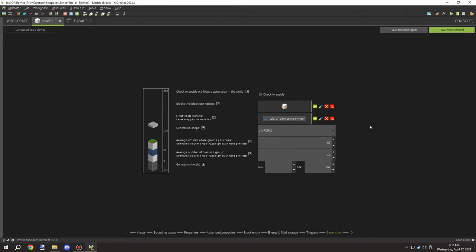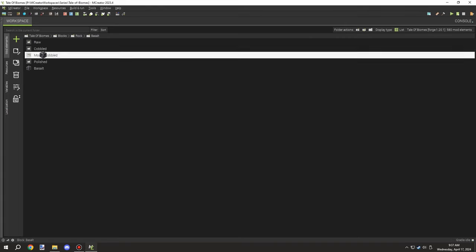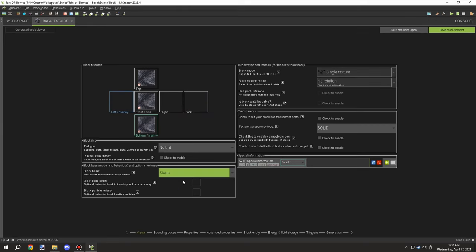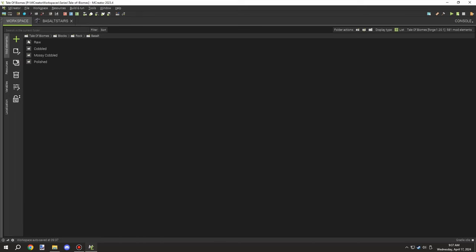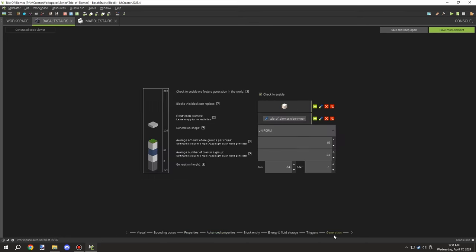I was just setting up the generation properties for both blocks so they're all set up and I could start working on the alternative versions. The first thing I needed to do was set up the stairs for the base basalt — basically copying over the settings from the marble stairs to get an idea of what it looks like, then setting those properties up. I also made sure to disable generation for the stairs.